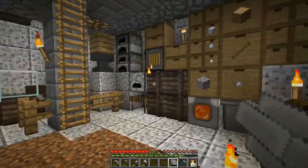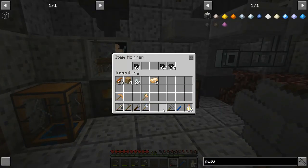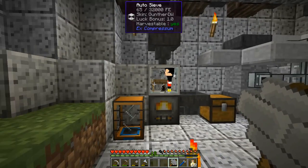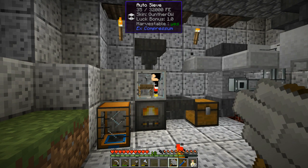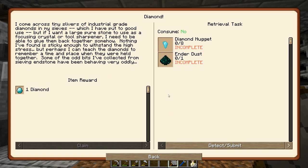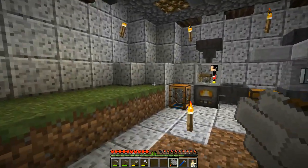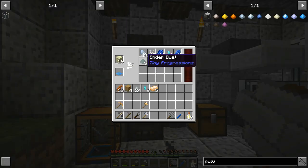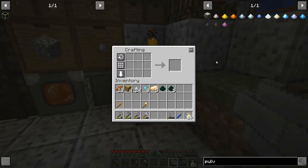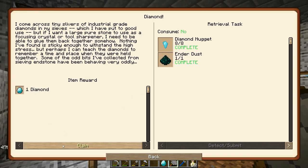Let's swap these out and give you a little bit more tiny coal to keep it going. This is going to give me access to a diamond — that's what it does, early-game diamonds. I need eight nuggets and an ender dust. This isn't the only way to make a diamond, but we'll go with it. Let's just do it by hand — there's a diamond, thank you very much. I've got the achievement: Diamonds!